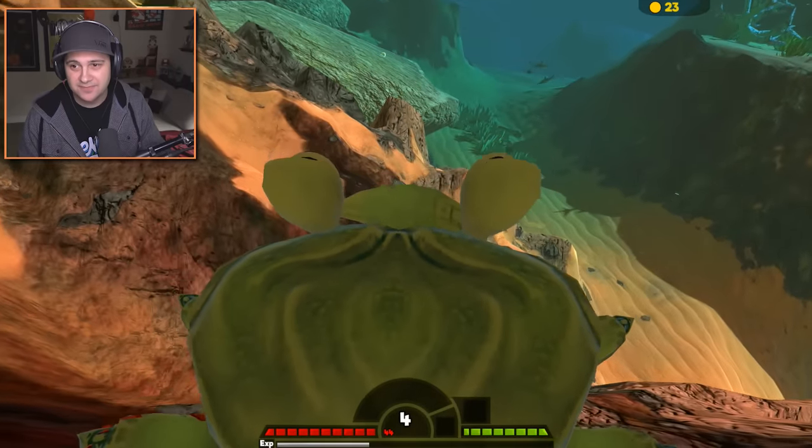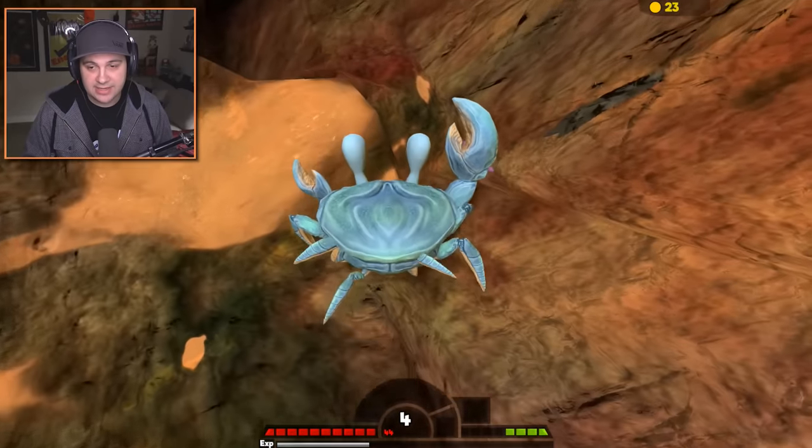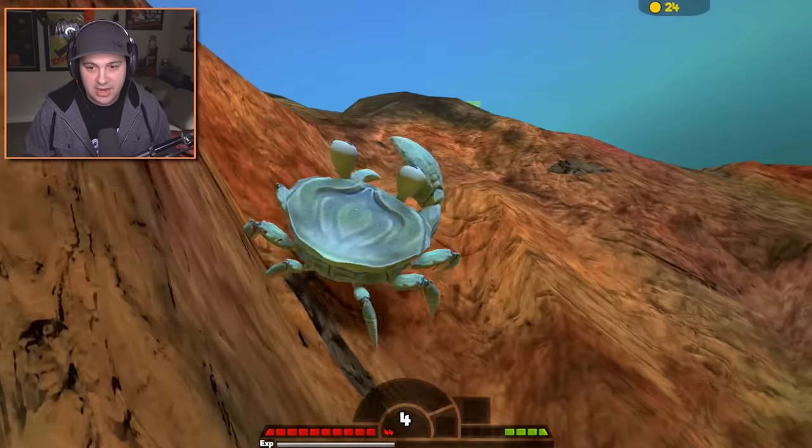There are hammerhead sharks over there — don't like that. There's a starfish! There you are, you beautiful starfish. Come here, I'm going to eat you. You're delicious — thank you for the XP. Now let's move along.